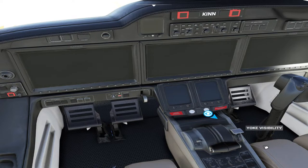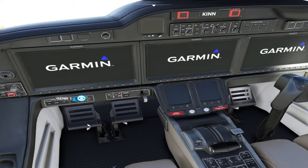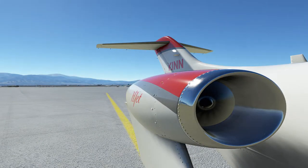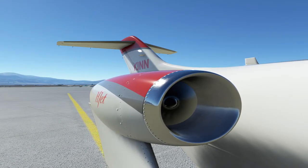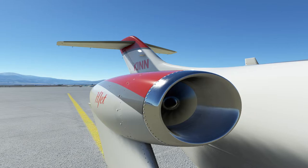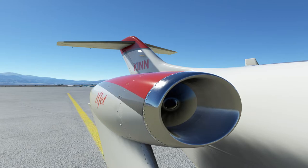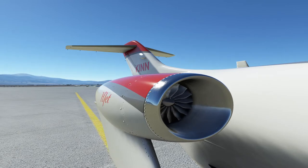You have to grab each throttle and pull them down into a locked position. Watch — pull and pull the throttles down to zero. Turn these back on and if we look outside, these things should be spooling down. They take a while.